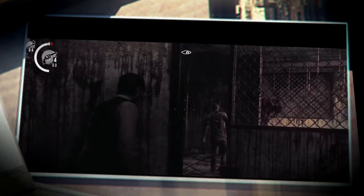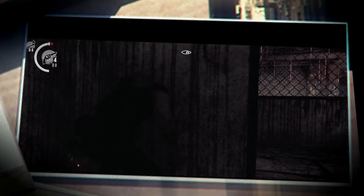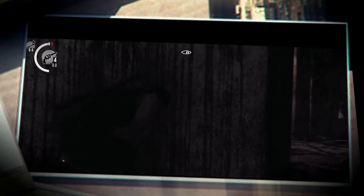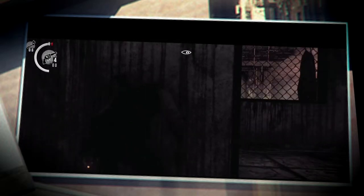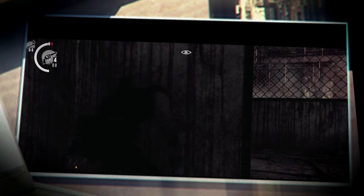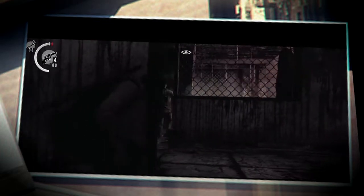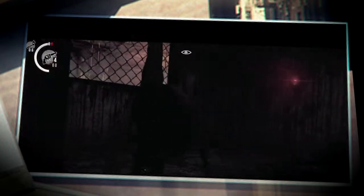At the start of Resident Evil, in the very first game when they burst into the mansion — Albert, Jill, and Barry — there are 3 intros available to play. The first one is where you just follow it all the way through, you get the zombie eating Brad, then you kill it, then you go back to Wesker.